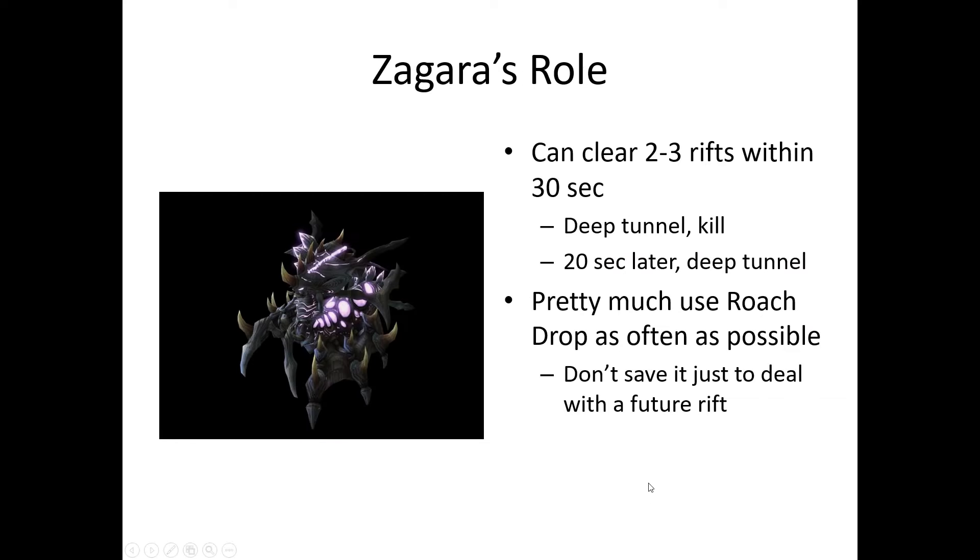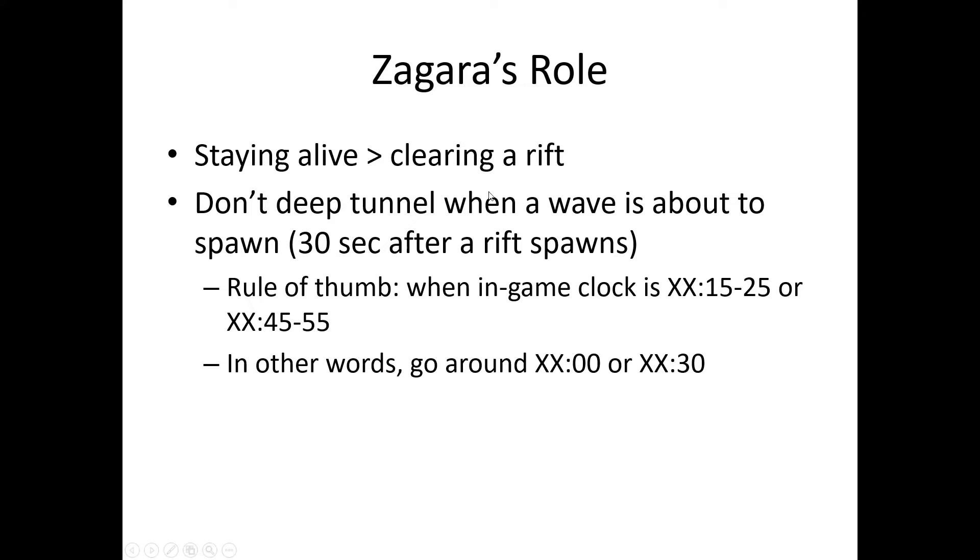Zagara is really nice for fighting against rifts because she can clear two to three rifts within 30 seconds. She can deep tunnel as soon as one rift shows up, kill it, then 20 seconds later deep tunnel to another and get rid of it before the 30-second rift wave. You should also use Roach Drop as often as possible — don't hold onto it thinking you might need it for a future rift. She gets it every two minutes, so just drop it as much as you can, whether to defend the objective or deal extra damage. Prioritize staying alive over clearing a rift.